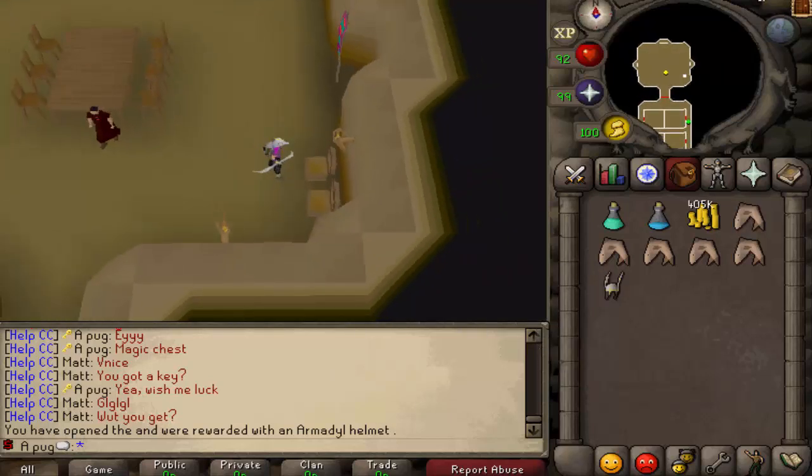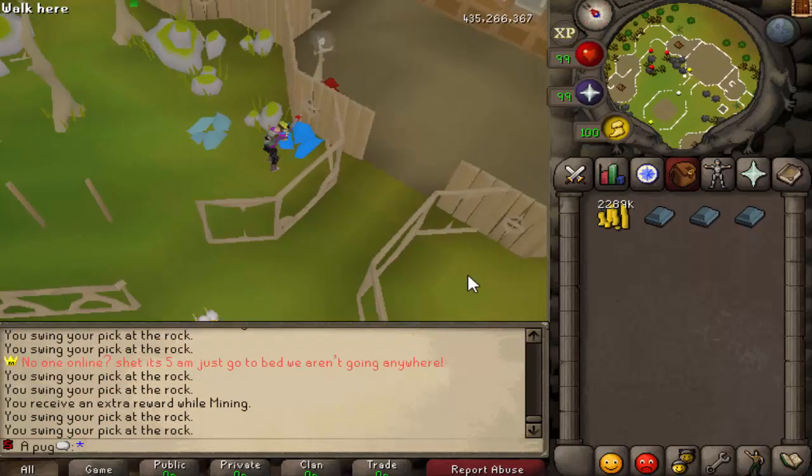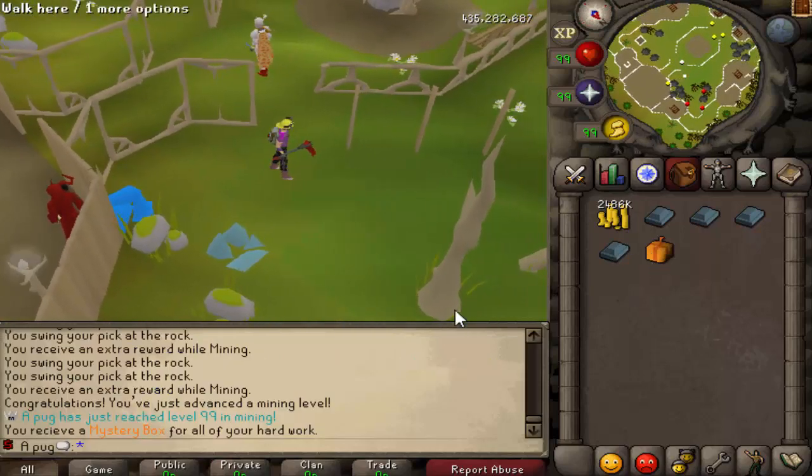There's the key, cool. Armadyl helmet - I guess it's better than nothing. And with this click that should be 99 mining - boom! Borrowing the pickaxe from somebody.